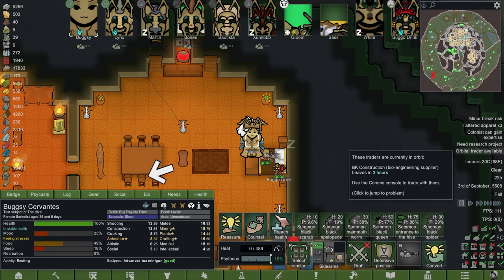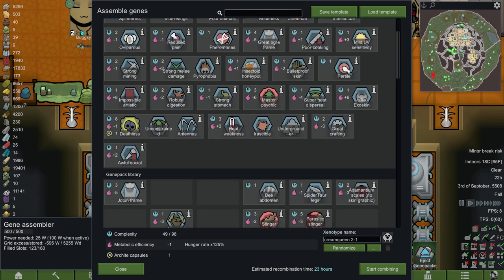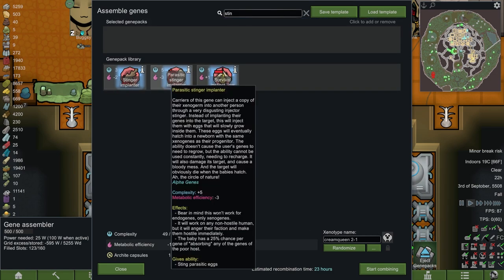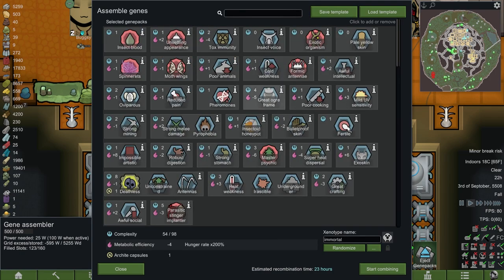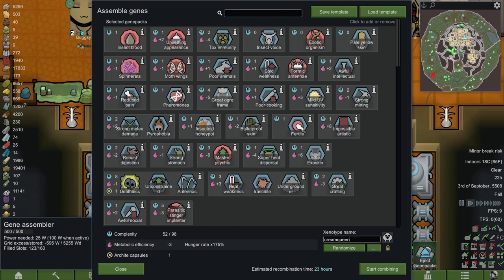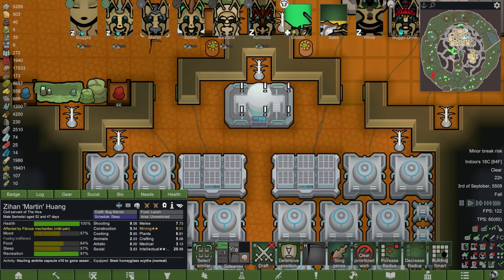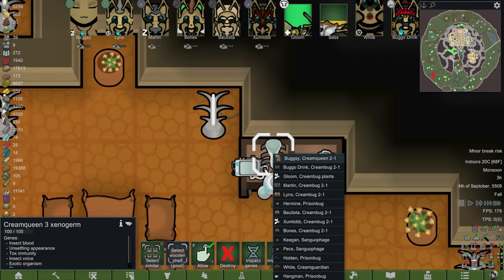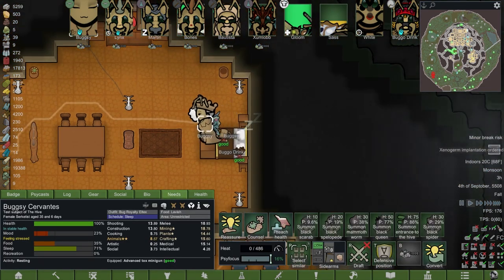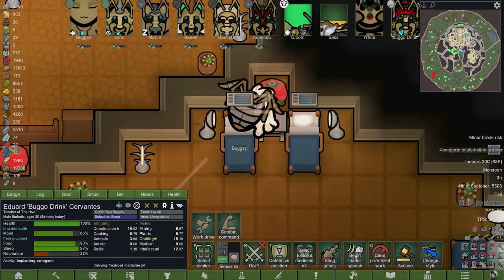I almost forgot — yesterday we finally got it, didn't we? After all these years, at long last: recombine, load the template, Cream Queen 2.1. And in here somewhere is our parasitic stinger implanter. How could I be so naive? It's been there all along. We don't need a viviparous anymore. If we just capture prisoners now, we can loot box them, and the ones we can't loot box we can just inject eggs into. Cream Queen 3. This is a whole new generation of bullshit. This will not be the first implantation I ordered today, and it certainly will not be the last. This is a whole new era — no more laying eggs and putting them in incubators. Well, we will put them in incubators — living, breathing, human incubators.